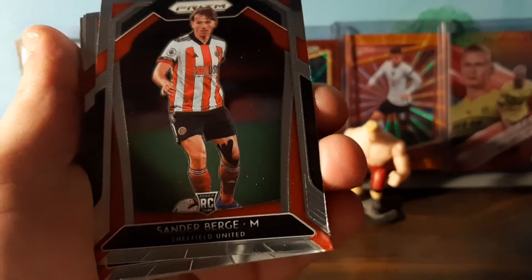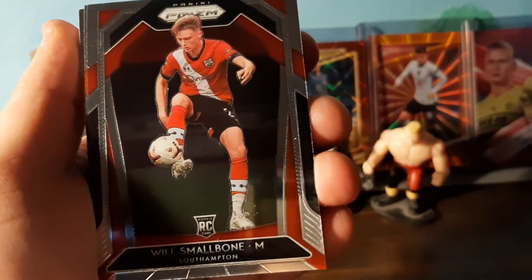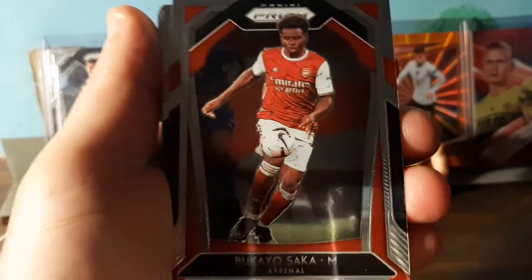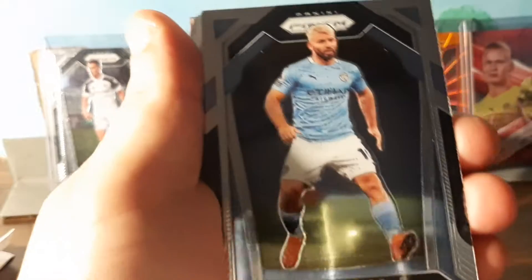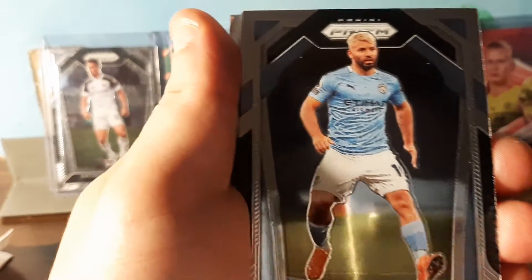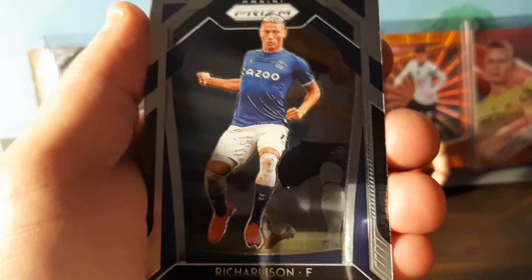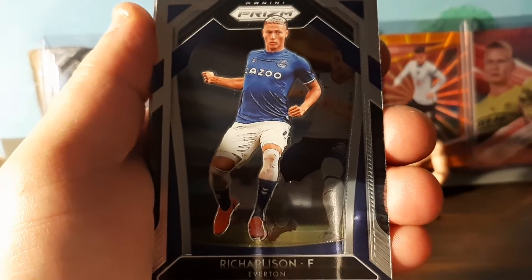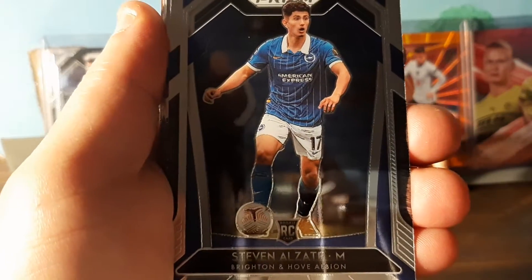James McArthur. Rookie card — Sander Berge, midfielder. We got another rookie card — Will Smallbone. Nelson Semedo, defender, Wolves. Sergio Aguero. We got Lucas Moura. We got Rick Karsdorp — Brazilian rookie.